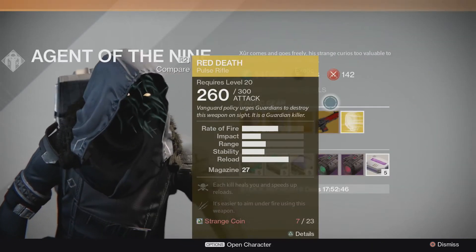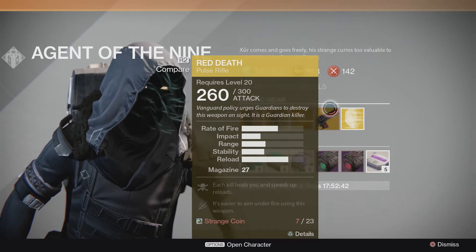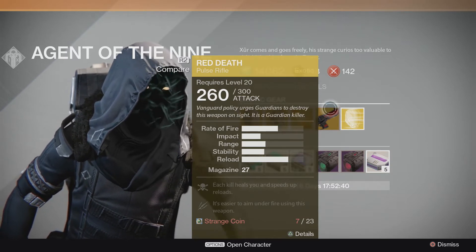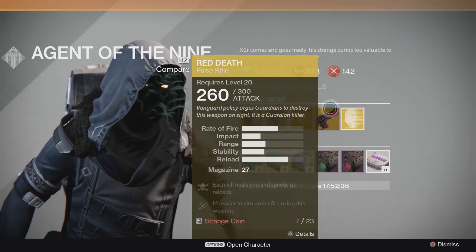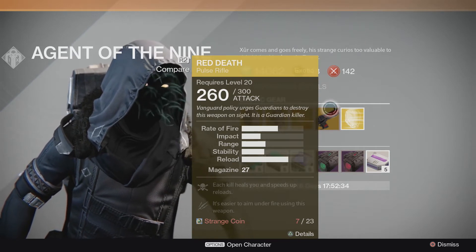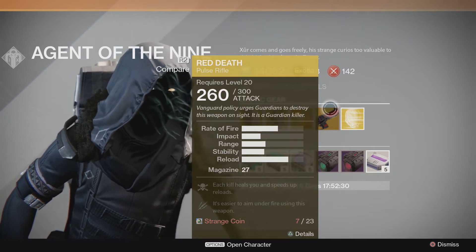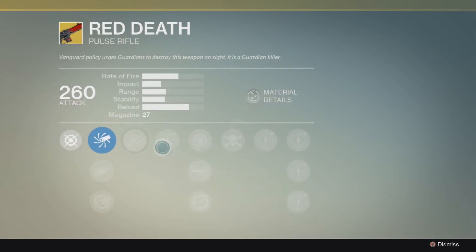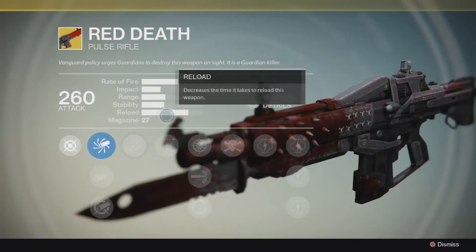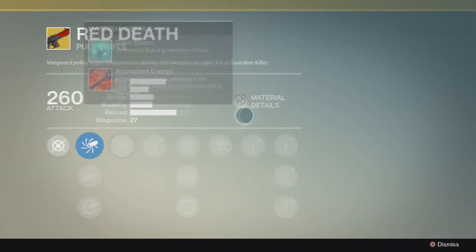Next one is the Red Death — an exotic pulse rifle. It deals 260 damage on the downside and around 370 on the upside. Magazine size is 27, rate of fire is pretty awesome, and impact is pretty strong as well. You're going to need 23 Strange Coins to get this gun and also some Ascendant Energy to upgrade it.